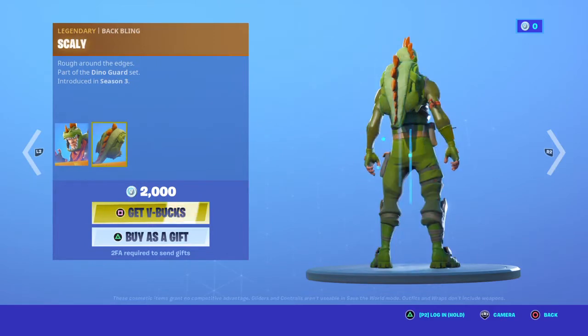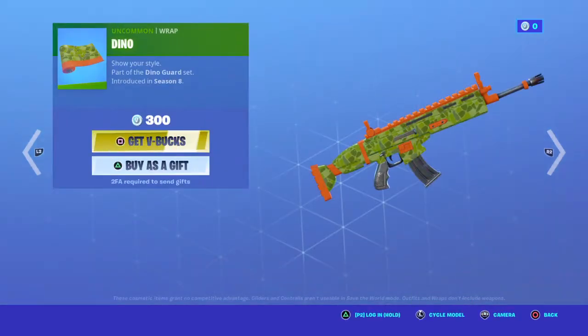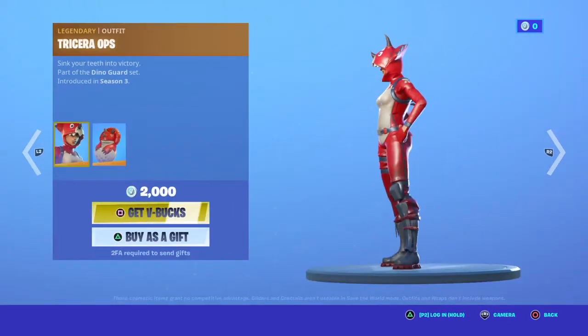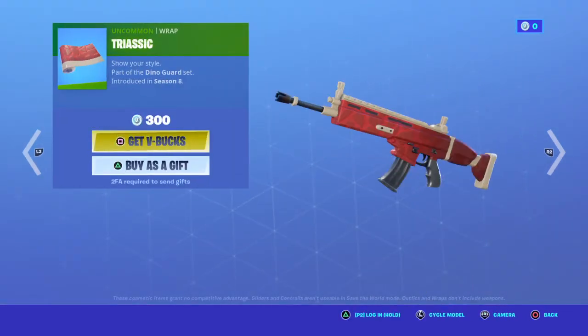The Rex is back with the back bling Scaly. The Dino Wrap. Tricerops is back with the back bling Hatchling. The Triassic Wrap.